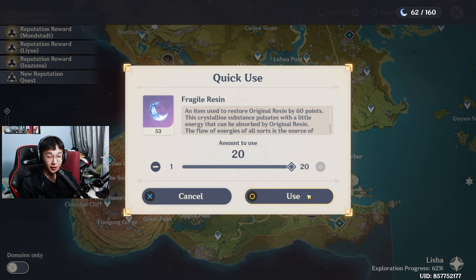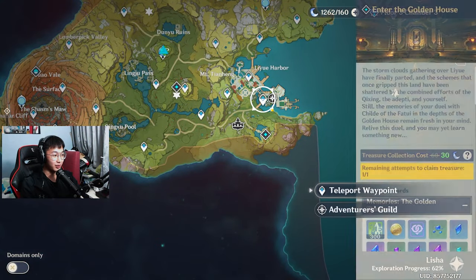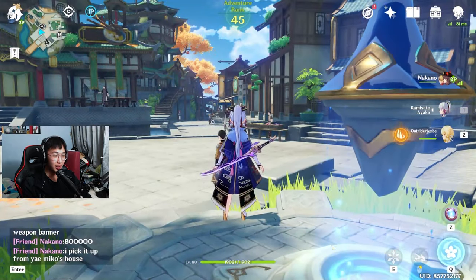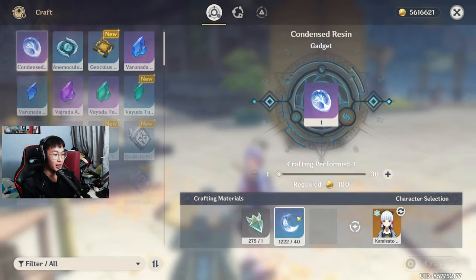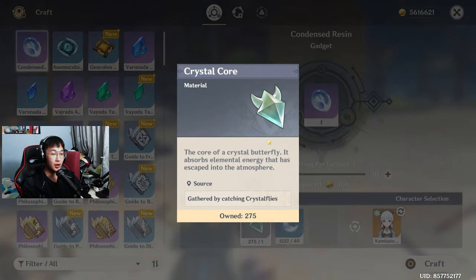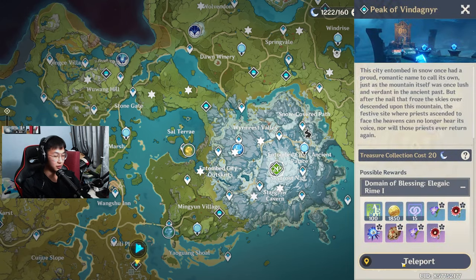How many do I need to use for 2,000? I think it's 33. We're gonna be going into the Blizzard Strayer domain, to hopefully by the end get something good out of it. Hopefully by the end of this farming session, my Ayaka will be cracked. Also, I farm a ton of crystal cores on the F2P account. Anyways, we're gonna go straight into it.